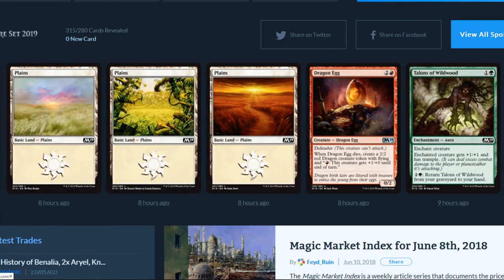Dragon Egg is back — it's got defender, it's a three-drop. When Dragon Egg dies, create a 2/2 red Dragon creature token with flying, and a mountain. This creature gets plus one plus zero until end of turn. Talons of Wildwood enchants a creature, gets plus one plus one and trample. For three, return Talons of Wildwood from your graveyard to your hand.